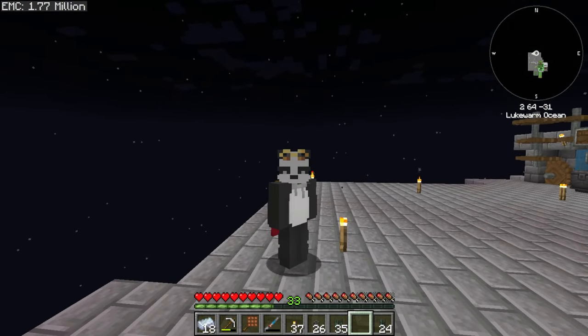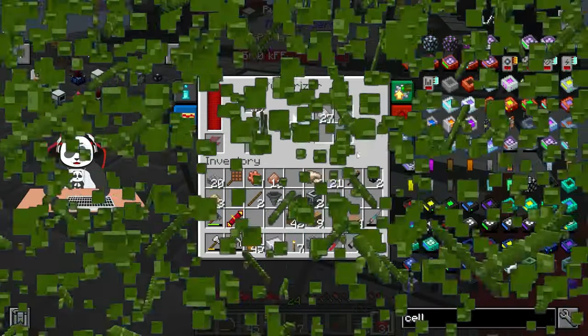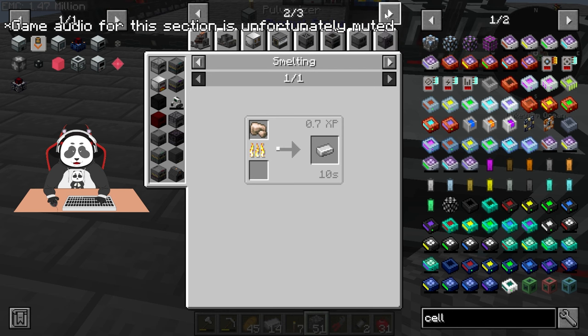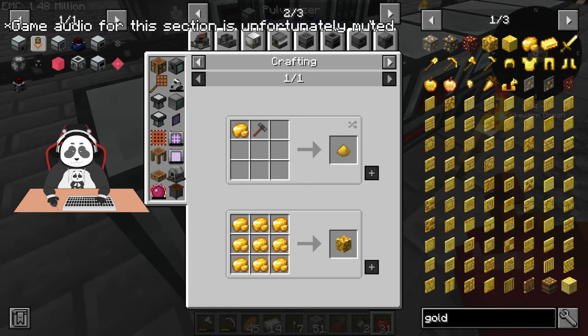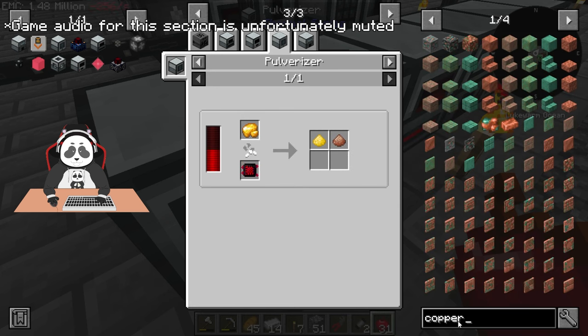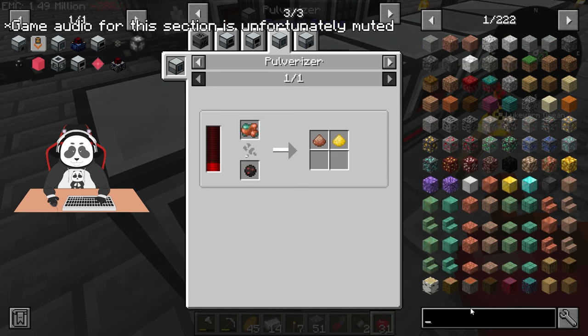Now that we have a steady flow of EMC points from our tier one automation, I decided to make an ore station for convenience. I want iron, gold, copper, tin, and nickel. Iron in the pulverizer has a chance of giving nickel, gold in the pulverizer has a chance to give copper, and copper if pulverized has a chance to give gold.